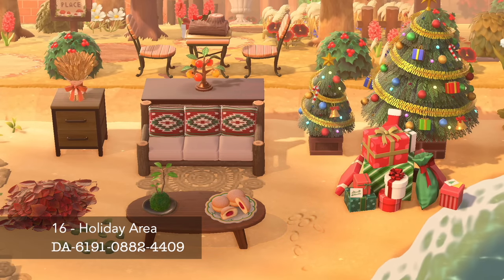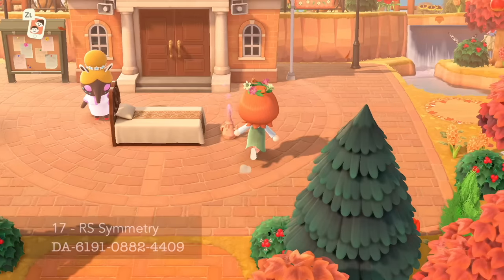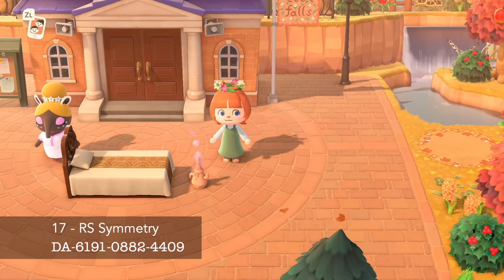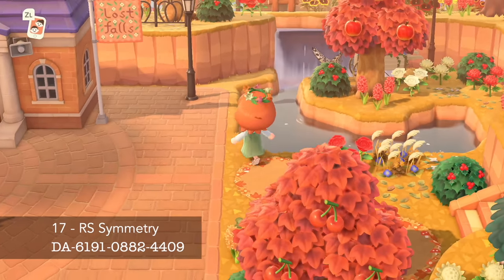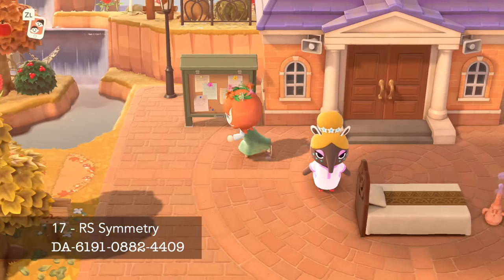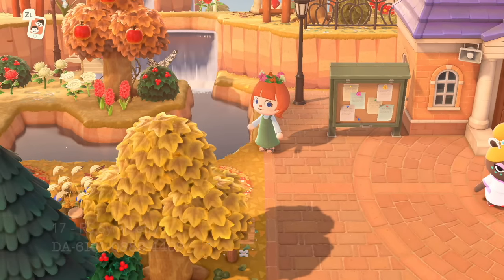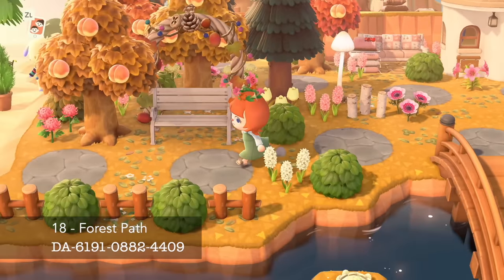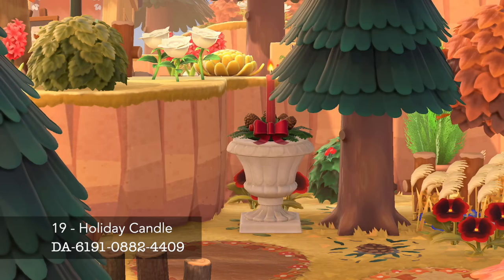Regardless of your theme, maybe do an area about a holiday. This one is my Christmas beach. Resident services is arguably one of the hardest places to decorate. Look at this little alcove — and it doesn't end there because it's actually symmetrical, there's another one over here. Use all your trees to make a little foresty trail. This one leads to the beach. Of all the ideas, I think this one is the smallest.